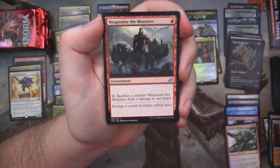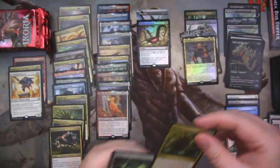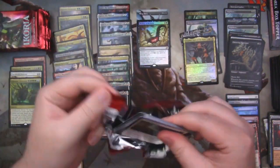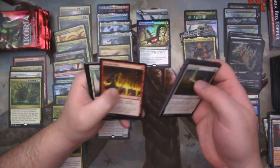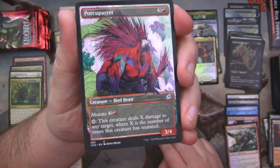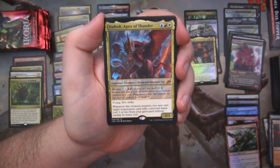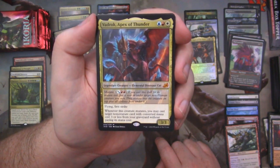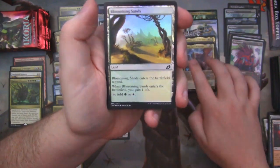Sanctuary Lockdown. Weaponize the Monsters. Flamespill. And Emergent Ultimatum — our second copy of that card from this box. Still really short on Mythics. We should be seeing at least two more since the foil shouldn't count toward the Mythic percentages. Keensight Mentor. A Porcuparrot alt art — absolutely hilarious looking, cool art, just hilarious. Glowstone Recluse. And there's the Mythic: Vadrok, Apex of Thunder, the Jeskai legendary mutate creature. Very cool. And a Foil Blossoming Sands.